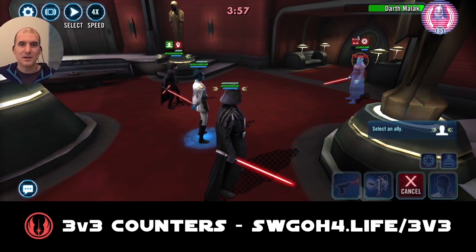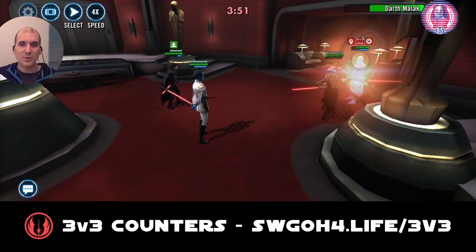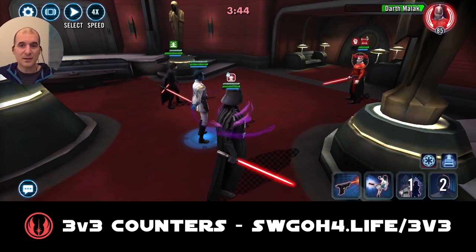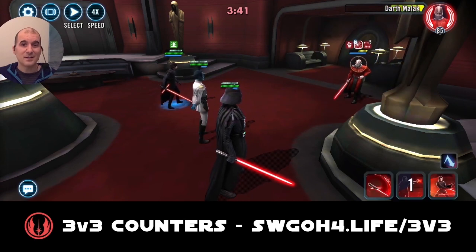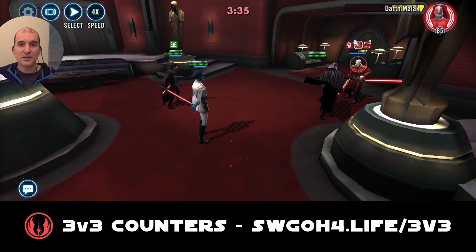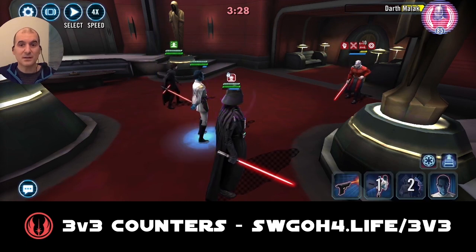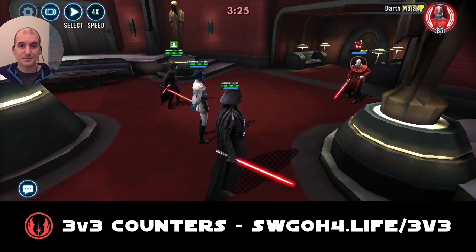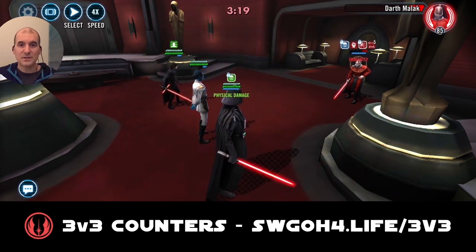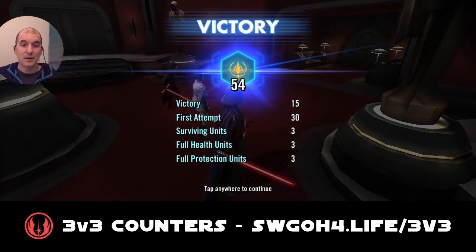Just taking my time, topping up Kylo to full protection as well as Throne. I probably could have thrown a Culling Blade to finish off Malek, but I want to make sure I get max banners. Using Throne's Leadership Ability again — Empire allies get that cleanse and 50% turn meter so you can quickly get extra turns and get your abilities ready. Now the 2-turn stun from Kylo comes in handy: Malek is stunned and everybody's at full protection. We get a Fracture on Malek, enter Merciless Massacre, throw out a Culling Blade — boom — for a big hit. Full banner skill 54!